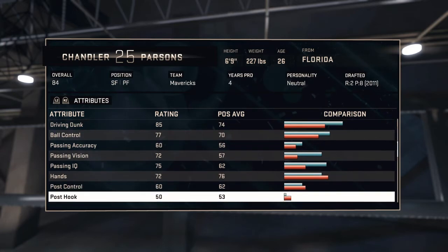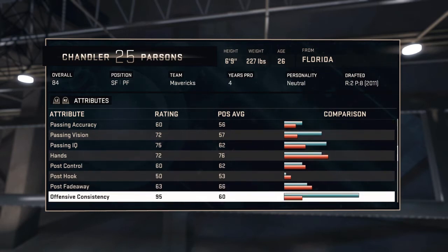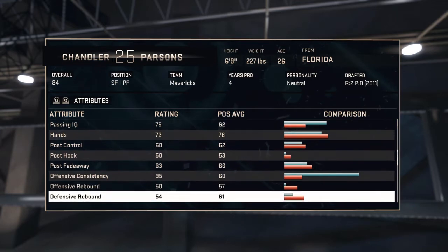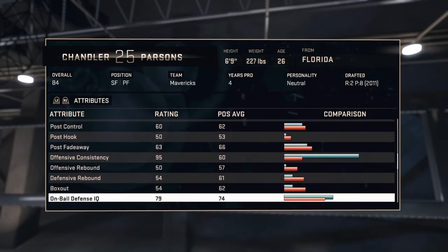Post control 60, post hook 50, so not that many post moves — post fadeaways are not strong points either. But offensive consistency is 95. Sapphire cards have really, really high offensive consistencies.